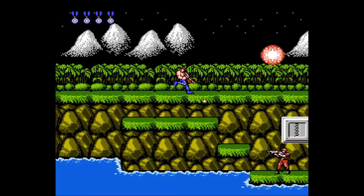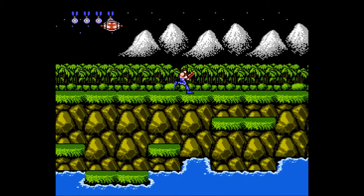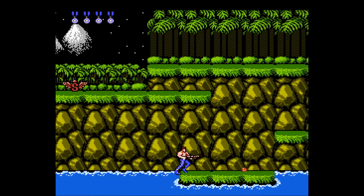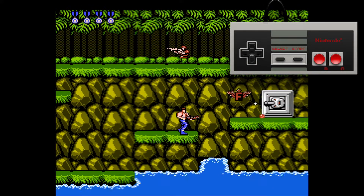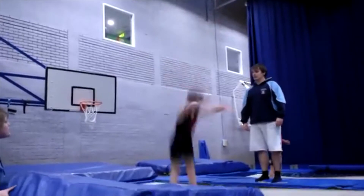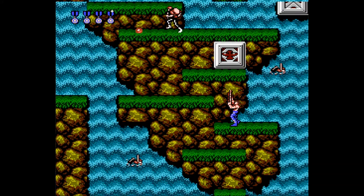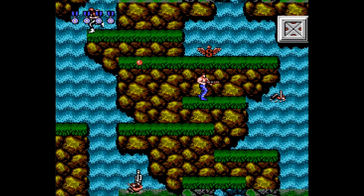Load the game up and you're instantly tossed into the action, and thankfully it won't take too long to figure out what the hell's going on. You play as either Bill or Lance depending on the number of players, and it's your job to run to the right and kill anything that's in your path. The B button fires your weapon and the A button makes your character do that super cool spinning jump thing that only Contra guys can do. Seriously, don't actually try it at home.